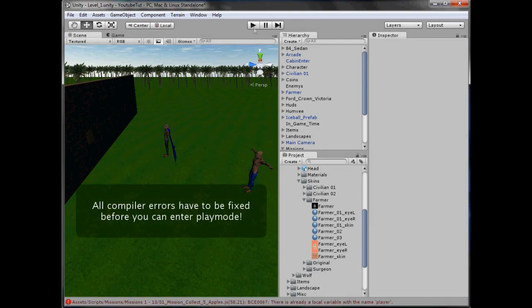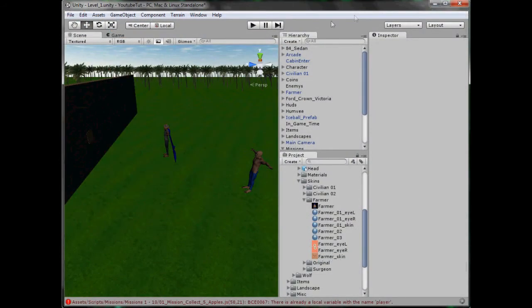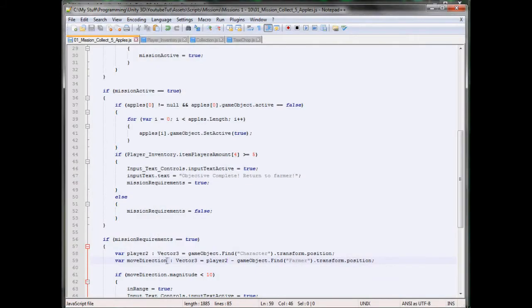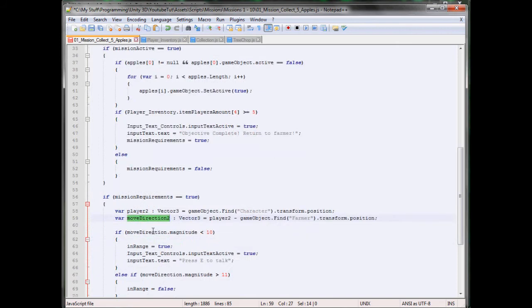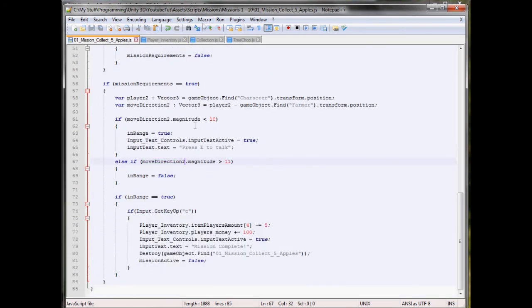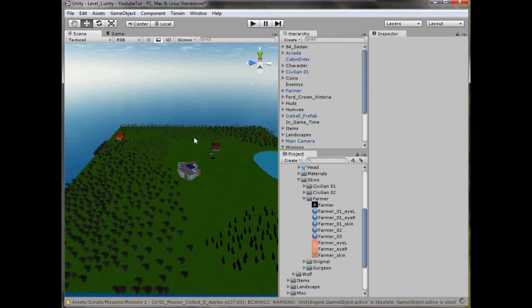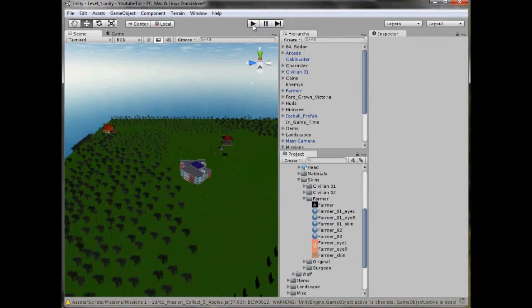We have errors — there is already a local variable named player. So if we call this player two, I know it's the worst naming convention ever but it'll do. It's already named with move direction. Come on! Move direction two, move direction two. Right, try again.